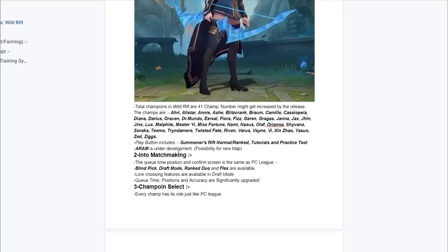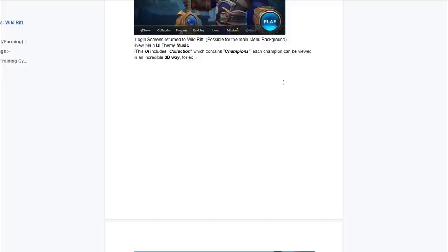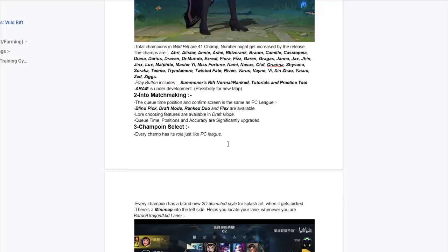Once you guys press on this play button, you're going to have options to basically choose what mode you're going to play. They have Blind Pick, Draft Mode, Ranked Duo, and Flex Mode. You also have the tutorial side of this stuff and Practice Tool. There's also going to be an ARAM, which is going to be in development. All of the mobile MOBAs have ARAM, and this is going to be possibly coming up once the game is actually launched.